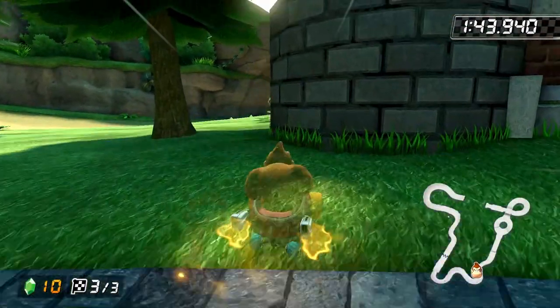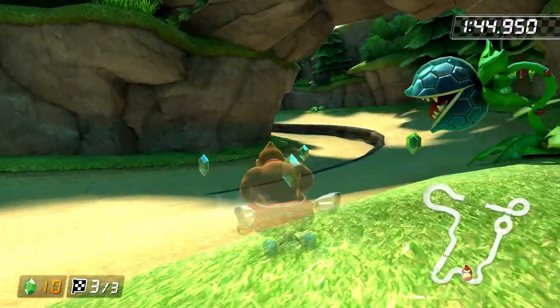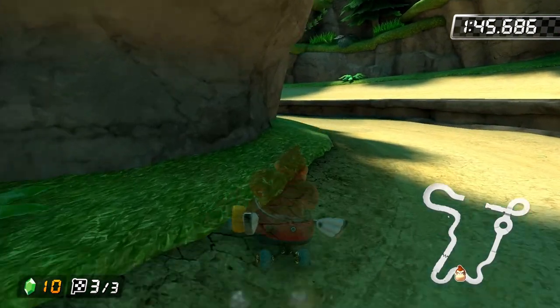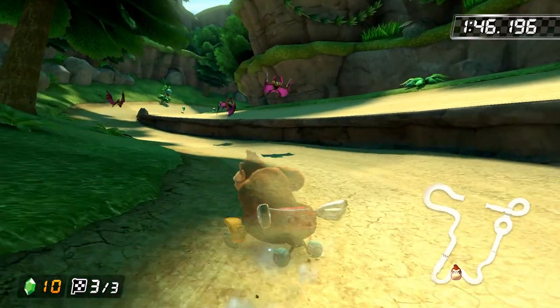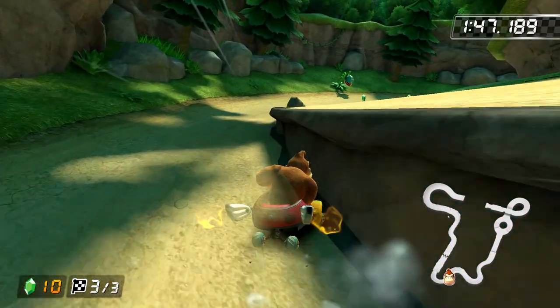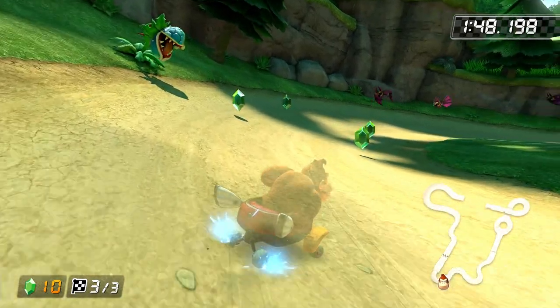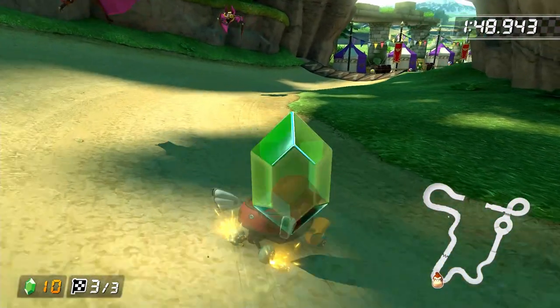On lap 3, there's going to be a piranha plant slash Deku Baba on the right-hand side of the track after the shortcut, so make sure to move to the left as much as you can when doing the cut to avoid it. The last thing we need to do is soft drift around the last right turn to build up an ultra mini-turbo. If you aren't good at soft drifting, just build up a super mini-turbo instead. Either way, trick off the ramp to finish up the lap.